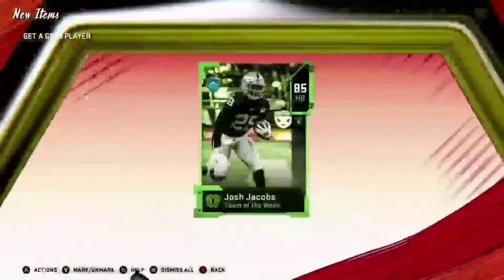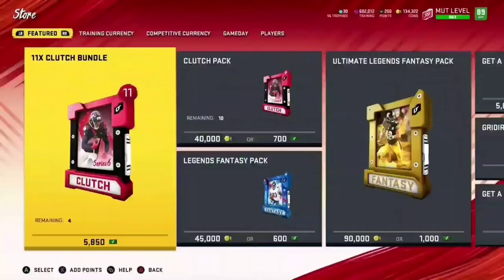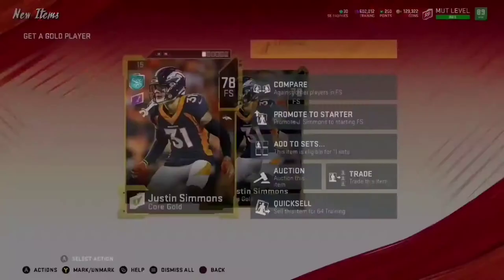Now back to the pack and play — we did get an 82 to start. I'm expecting a lot of golds; I'm not going to buy too many of these, just about 15, maybe, see if we can get anything lucky. It's going to be tough starting with this low of a team. We do get an 85 Josh Jacobs — 82 speed — probably not going to do much for us.